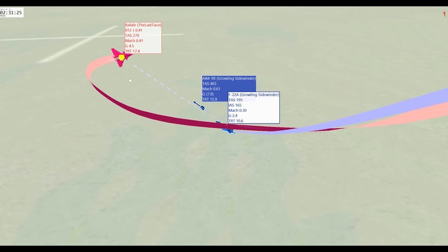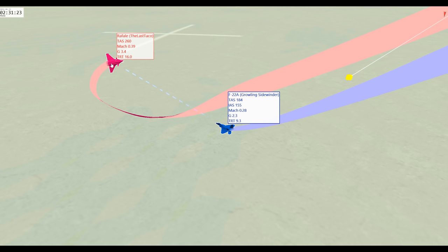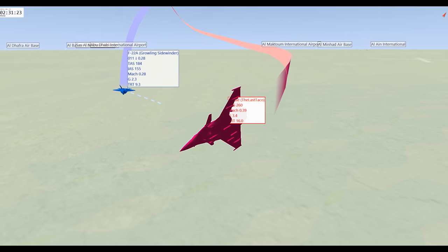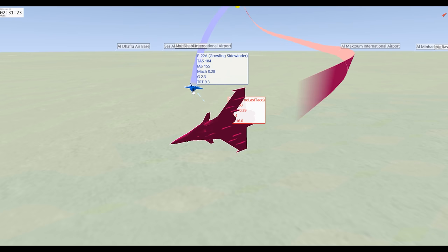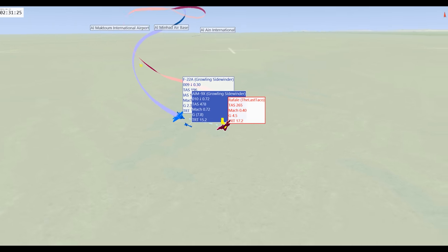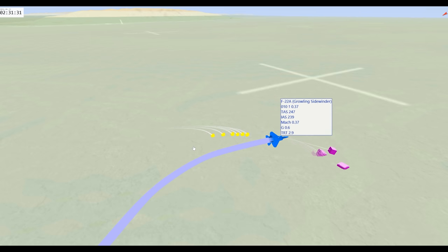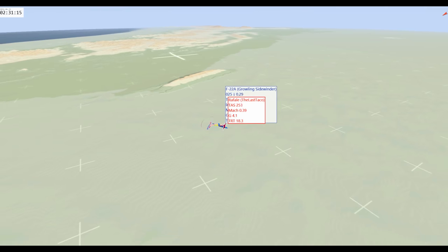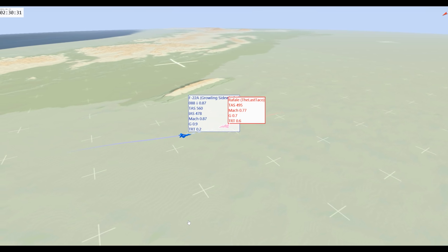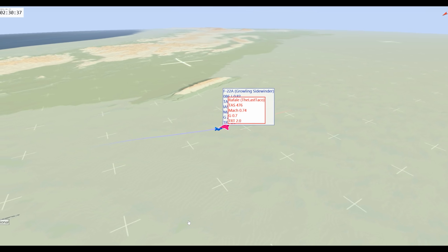Pre-flaring, anticipating the Fox 2 shot. From his cockpit perspective he's going to see an F-22 right there looking right at him, so he starts dropping flares. Fox 2 comes off - that's a good kill. That's gonna be the video for today guys. Big thank you to Last Taco and big thank you to all of you for watching. F-22 once again victorious as expected - and me feeling a lot better after yesterday's video against the Hornet. Thanks for watching, I'll see you in the next one, bye guys!